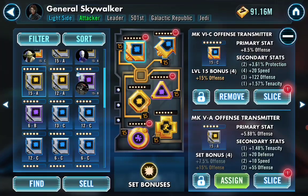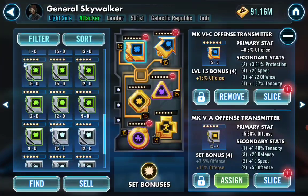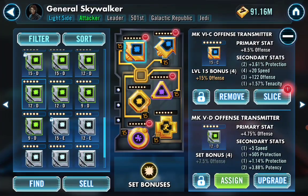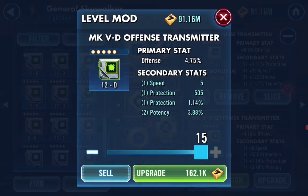Let's go find a mod — like this green one right here. This is a great one, fantastic. It has five speed, which is good. It's got offense in the primary, protection percentage over one percent — that's really good. It's got another protection stat. I don't care about the potency, I wish it was offense, but this is a good mod.